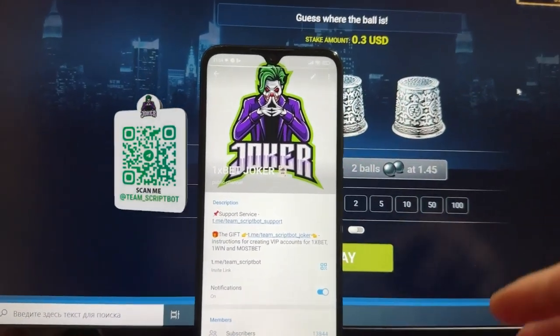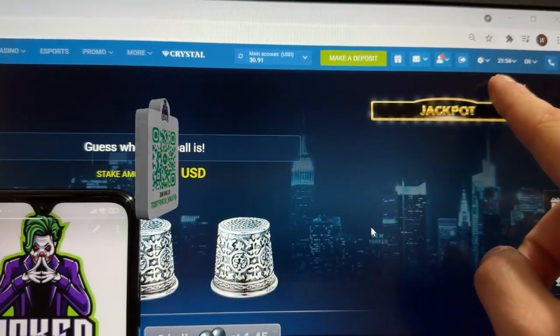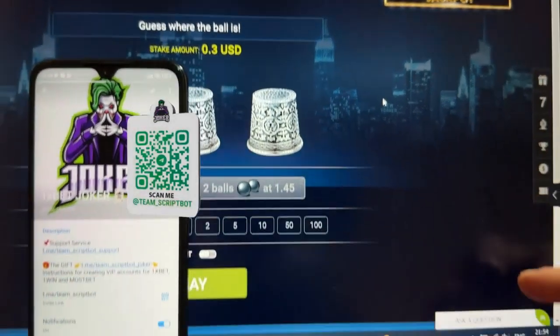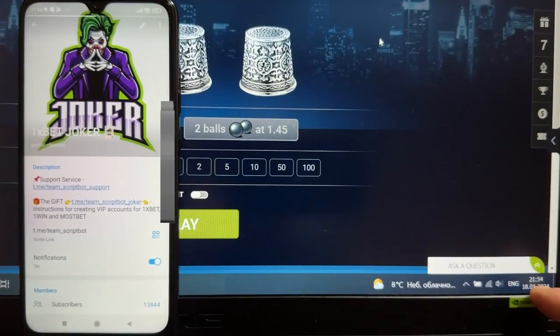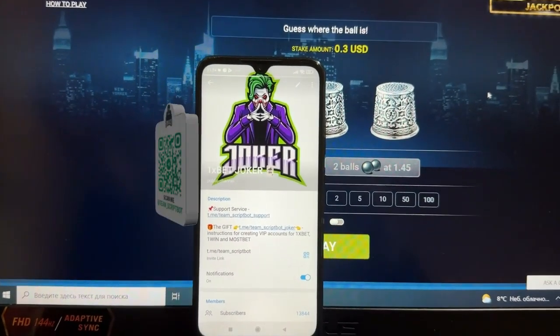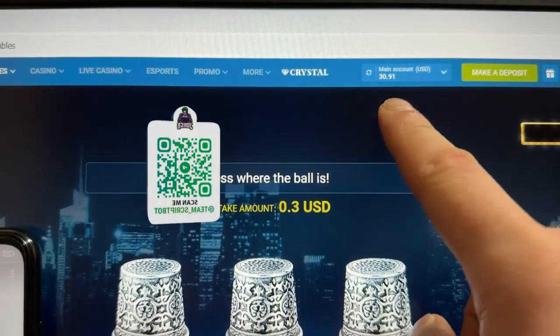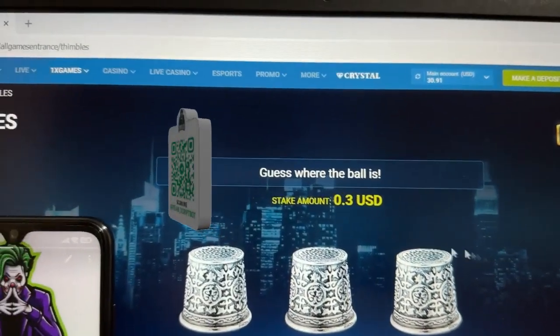Next step — let's check my actual Android time, you can see it here. And here's the actual laptop time, fresh day today. You can see the thimbles game; my starting amount in this game is 30 dollars.